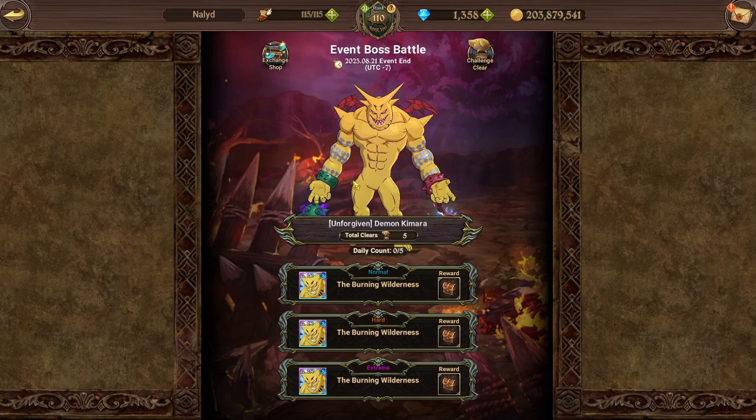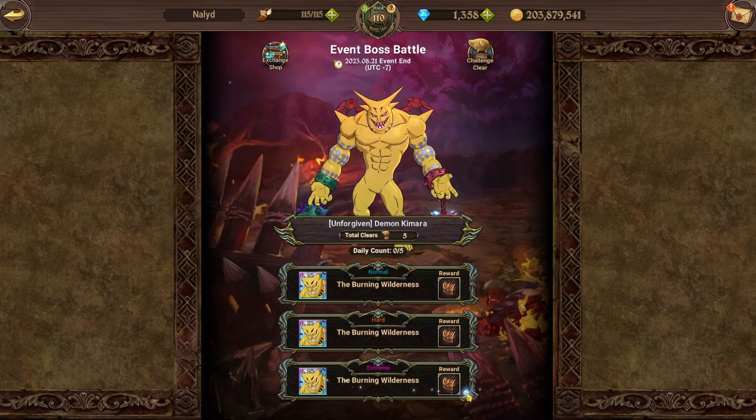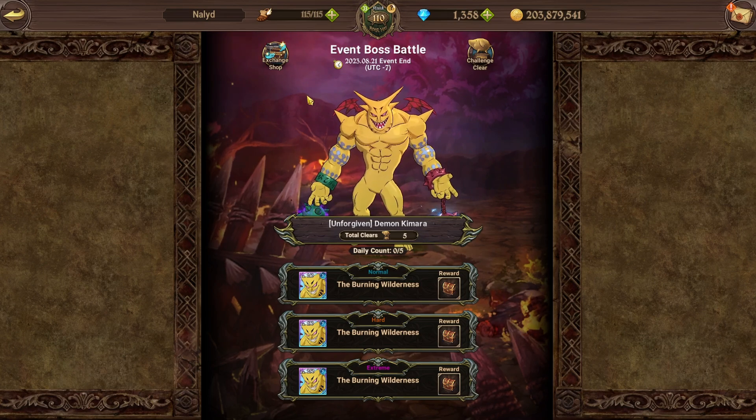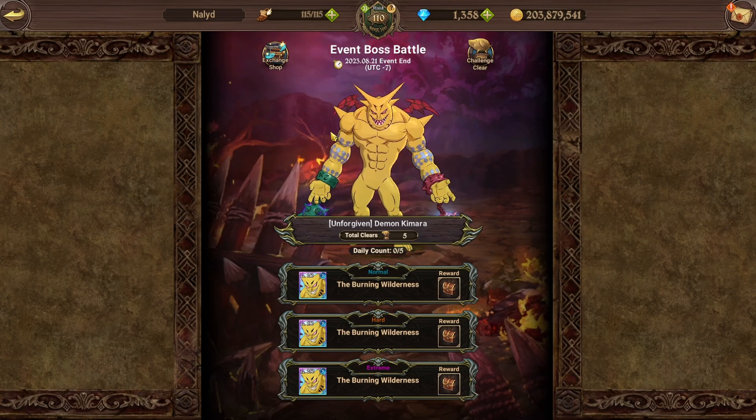We do have some pretty hard hitting humans now so it shouldn't be too bad, but it is a little bit more character specific. Maybe try Brunhild, a couple of other different humans, maybe Roxy or something like that. At the end of the day, just use what you can. If the highest difficulty is not working out too well for you it might take a couple of extra days, but just lower your difficulty — it'll be a lot less heartache. That's pretty much it for me, thank you guys so much for watching, hopefully you enjoyed the video, feel free to subscribe, I'll see you later.